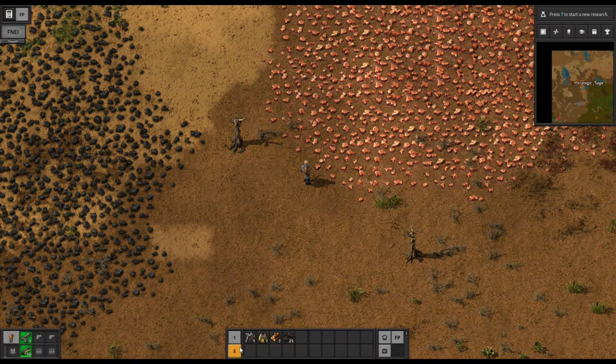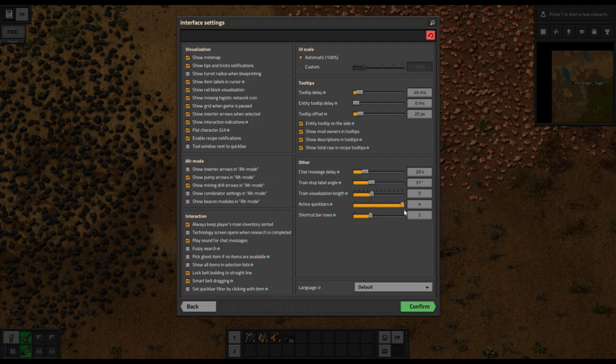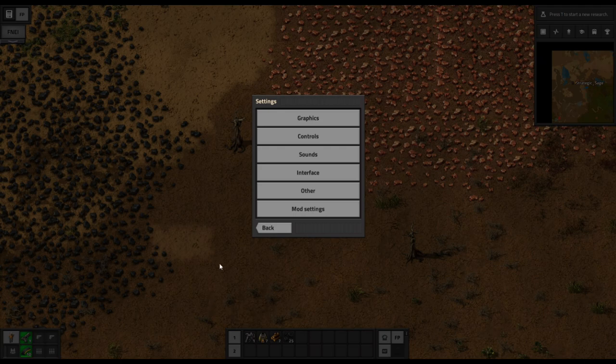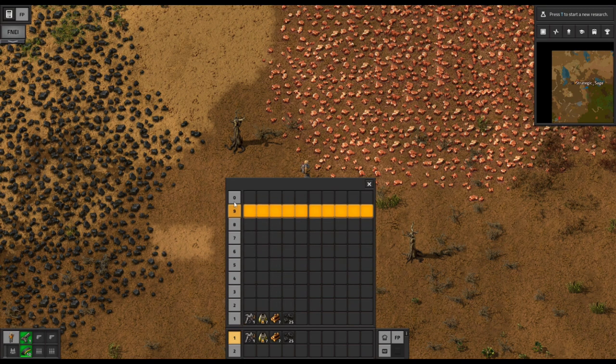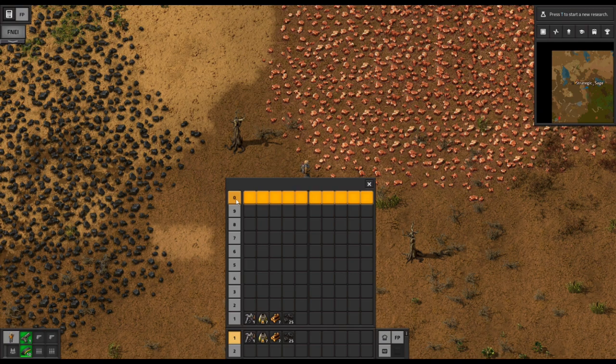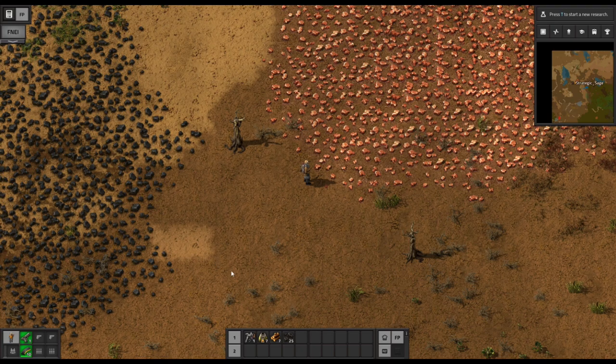The top active quick bar runs one through zero. If you want the second bar on top, press X and it rotates through them. You can get additional quick bars by going to Escape > Settings > Interface — this is not a mod or a hack — and select one through four for the number of active quick bars you want. There are actually ten quick bars total. You might want some for a certain type of construction, some for exploring, or some for combat. To switch to a specific bar, use Shift + the bar number, for example Shift+6, and Shift+1 to go back. It's a very powerful and flexible system.